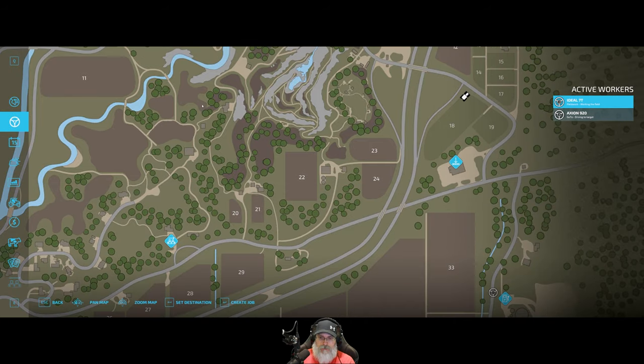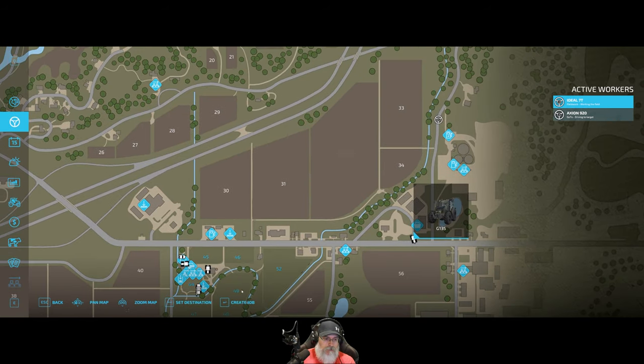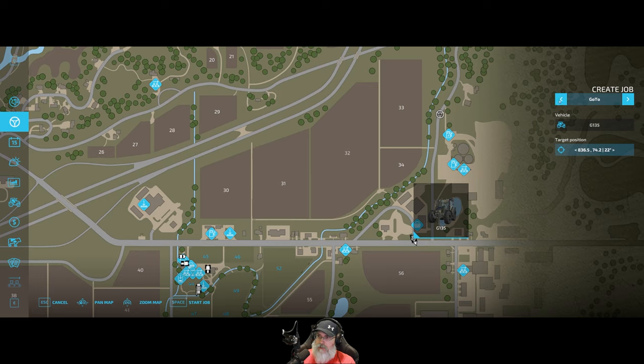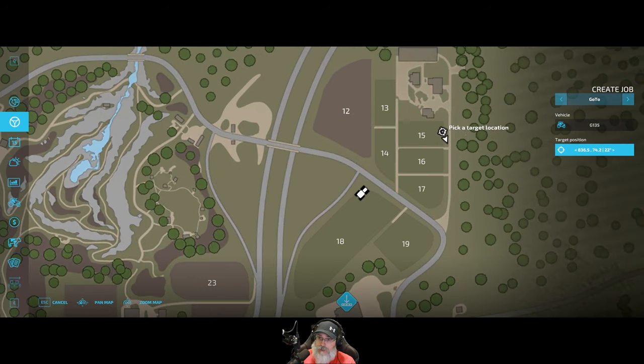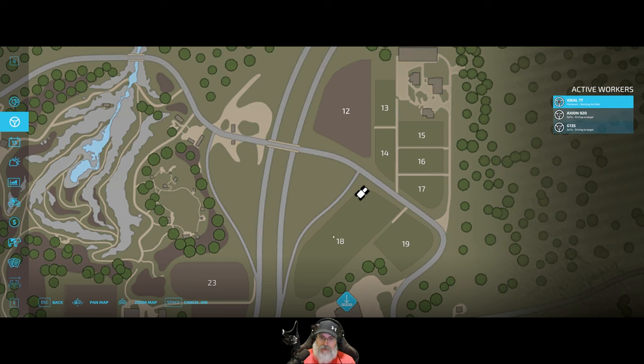Let's turn this one loose. Create job, go to — we want you to go up to field 15. Stage right about here and then I'll come up and see you.